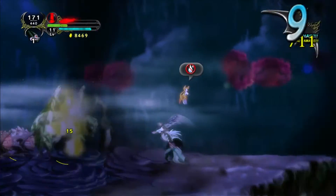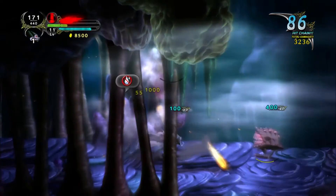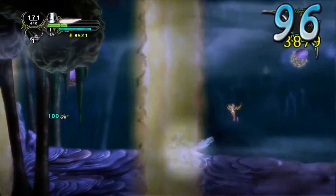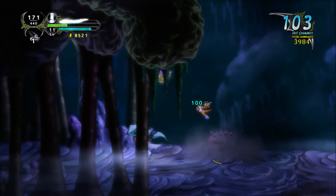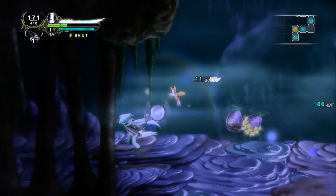Is there really a point to using Fidget's original attack anymore when the fire one seems so powerful? That chest we've already opened. It's probably that wind thing — we need an ability we don't have yet, so we may have to come back for that treasure. Let's just head to where we're supposed to go. Oh, it's those big enemies again — I hate those because it's so hard to parry in this game, at least for me.